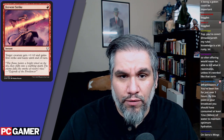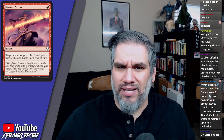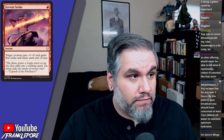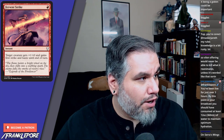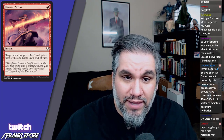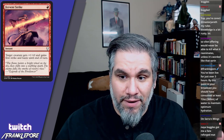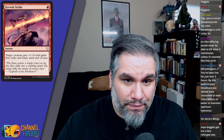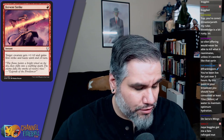Fervent Strike — one red, target creature gets plus one plus zero and gains first strike until end of turn, and haste actually. That haste is relevant because usually cards like this cost two mana and you can never give haste because you just played the creature. But this actually incentivizes you to wait until you can play a guy and haste it on the same turn — that's interesting.